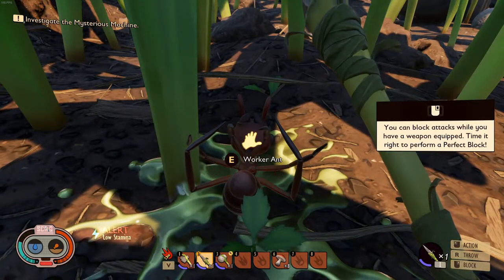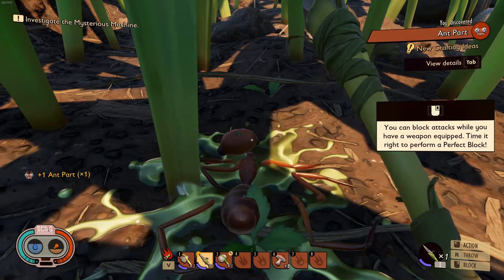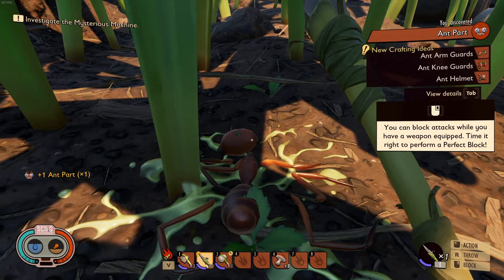Once you've killed the ant and you pick up the part, you'll automatically unlock all the ant armor recipes.